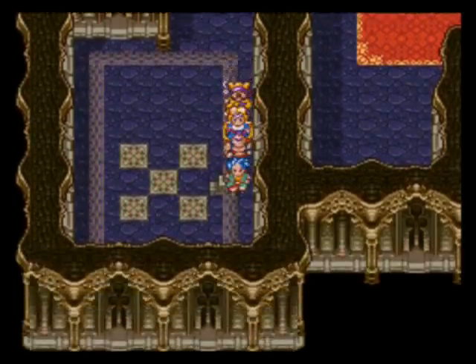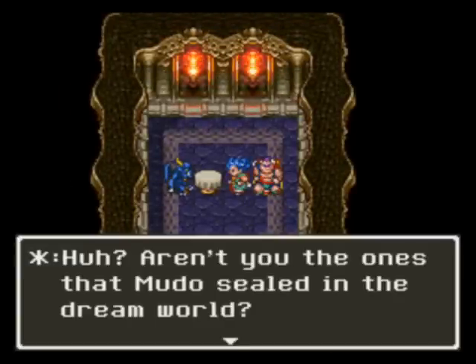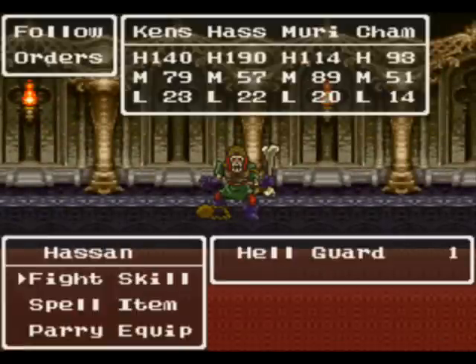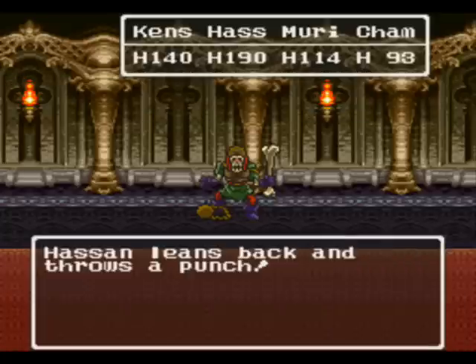Here's some stairs. Do we wanna go up? Hey, demon. Wow, he sealed us in the dream world - here's a new enemy, Hellguard. He sealed us in the dream world. That's what he did.